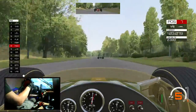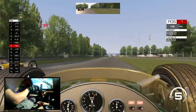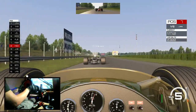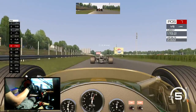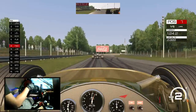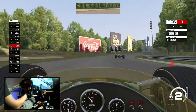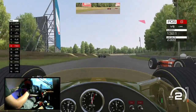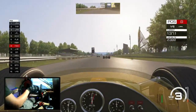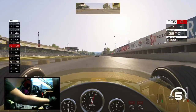This corner is so crazy to take flat out — definitely doable, but that was really sketchy. I thought for sure I was going down that time. I like to give the AI a little room in this corner too because they get a little skittish. It's really easy to just plow into the back of them. I've gotten tagged on the inside by one of them trying to push through and spun out in that corner as well.